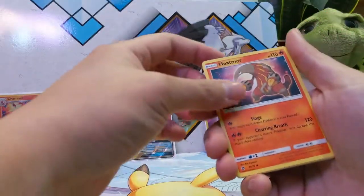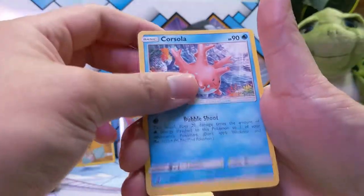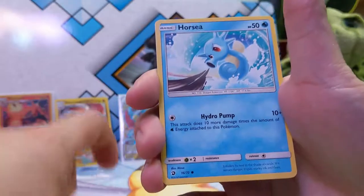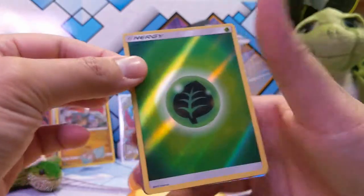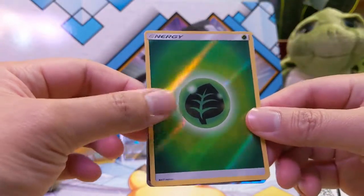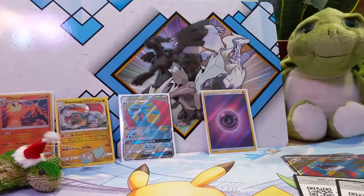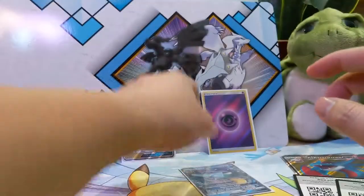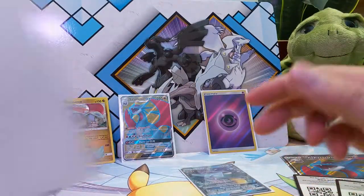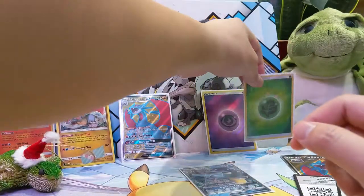Pack two: a fighting energy, Heatmoor, Quagsire, Volcano Park, Porcelot, Tankscon, Horsea, Bagon, Hakamo again. Wow, another reverse — this side of the leaf. And a Kingdra TX. I have a good amount of Kingdra, so I think I'm okay on that one for now. I'm pretty happy about the leaf energy — or grass energy.